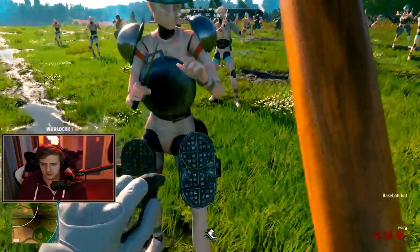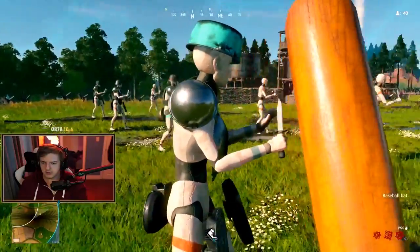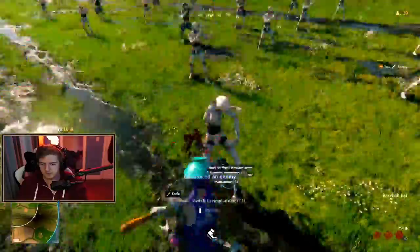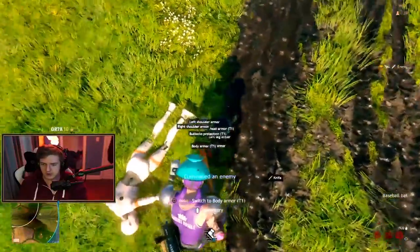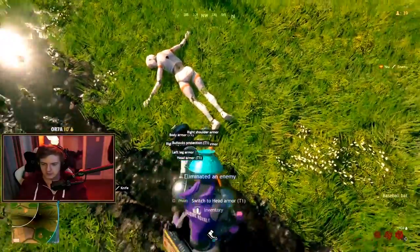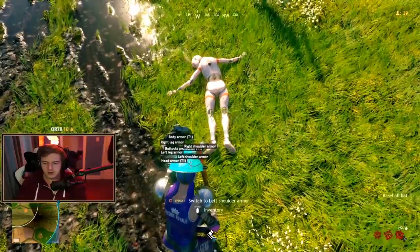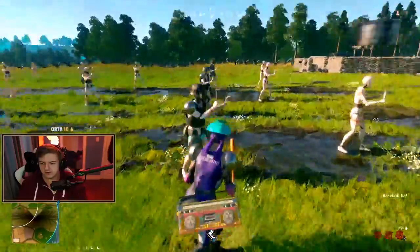This is a tier one butt armor — it looks like a plate on the front of his legs, like hot griddle cakes or something. It's just kitchen armor: bowls for shoulders, pots and pans. If you were to kill this player, you can see nothing is highlighted in purple, meaning we don't need anything he has to upgrade. If it's all white, that means you already have it.